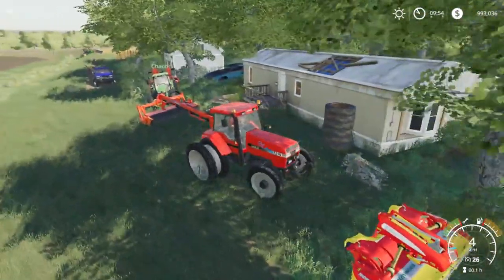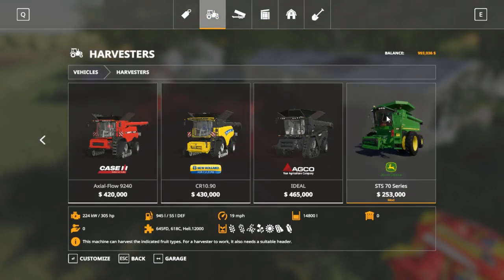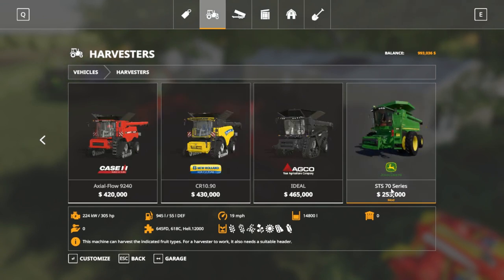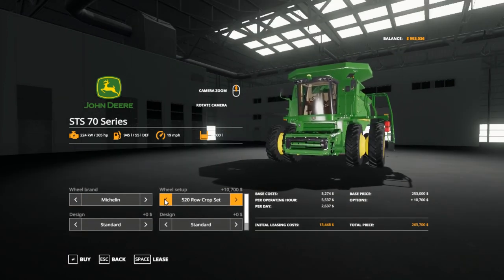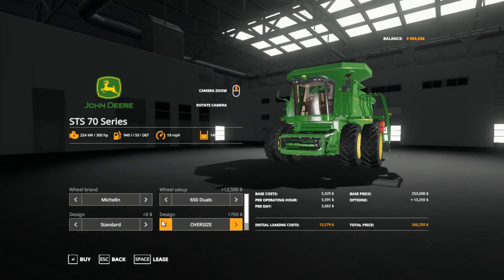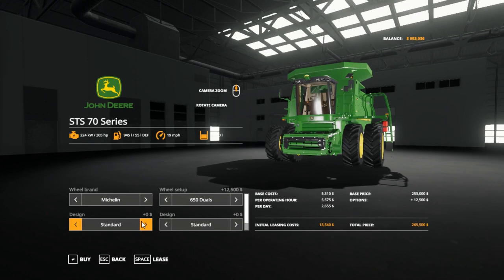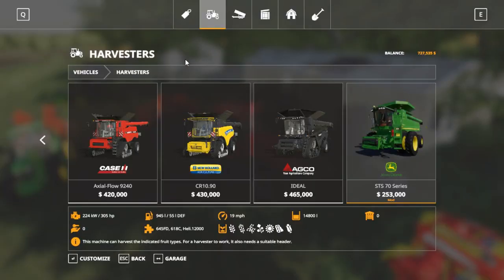Let's go to combines and harvesters. This combine was just released so I'm gonna be playing with it. If we buy it, it's $285,000 — it's an in-game one so it's more expensive. This other one is bigger but less money, so I think I'm gonna buy this one. I'm gonna put the 710 duals on it if they're available, maybe the 650s. We'll go standard since we don't have two, and go ahead and buy that one.